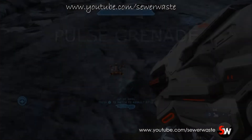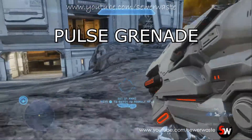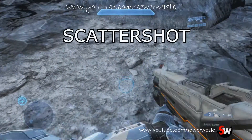Here we go with the pulse grenade. This is a new grenade specifically for the Forerunners. You throw it out and it'll pull enemies in and blow up. It's a pretty effective and cool grenade.